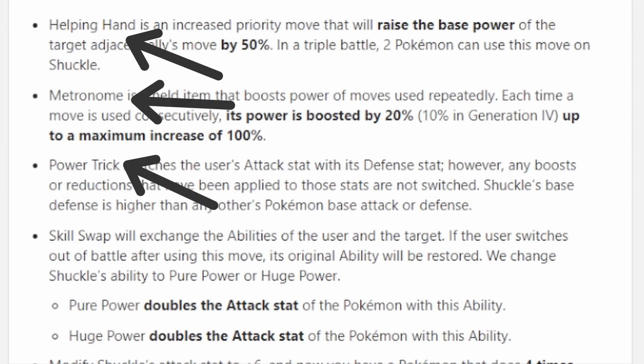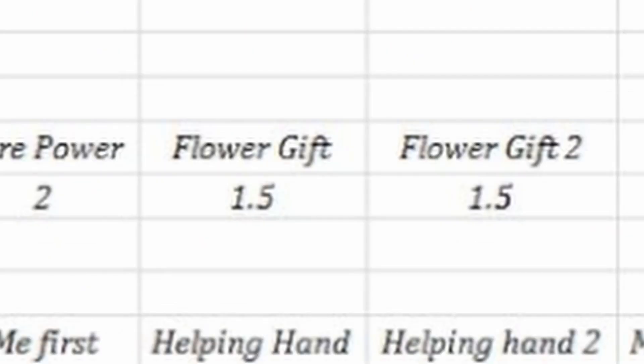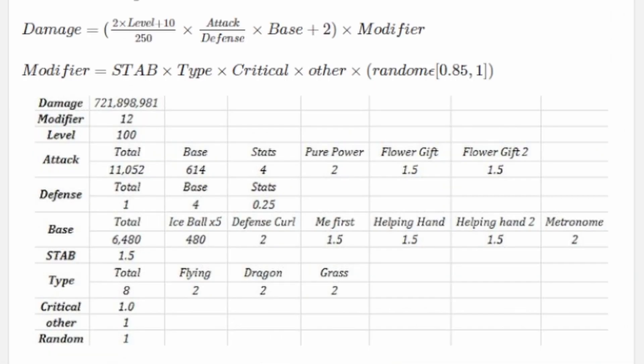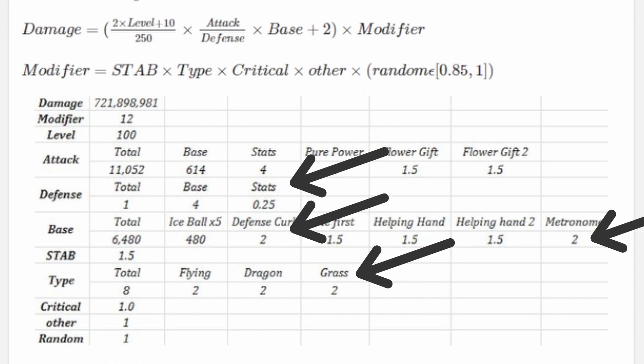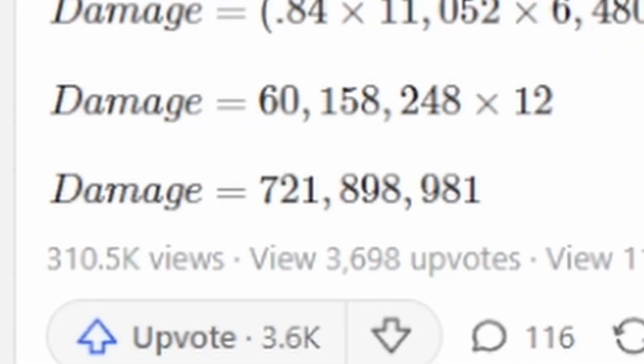Shuckle holds a Metronome, uses Power Trick, a Skill Swap into Protean to convert into an Ice type, another Skill Swap to Pure Power, and 6 stages of positive attack stat changes. Both of Shuckle's partners must have the ability Flower Gift and the weather must be sunny. The opponent is a level 1 Noibat under the effect of Forest's Curse, with 6 stages of negative defense stat changes. On the 6th turn of Shuckle using a Defense Curl-boosted Ice Ball, learned via Mimic, consecutively without any misses — because Ice Ball has an accuracy of 90 — after landing a critical hit, it can deal 721,898,980 damage.